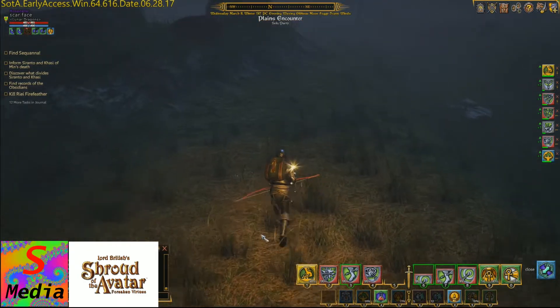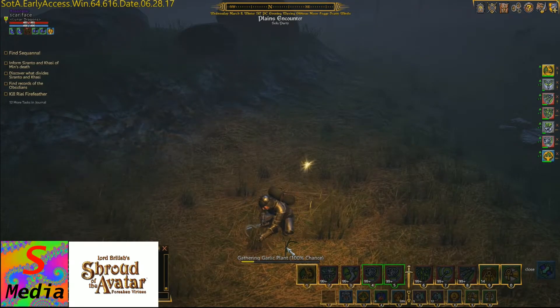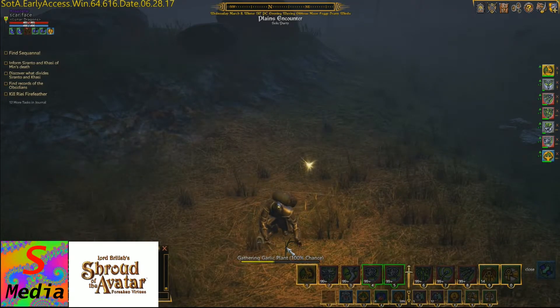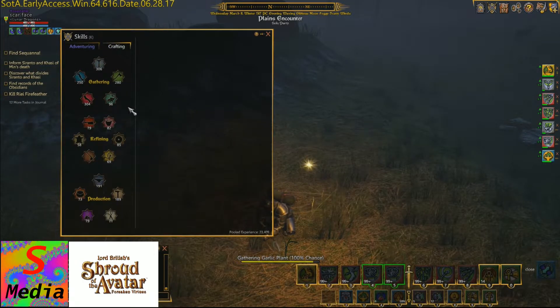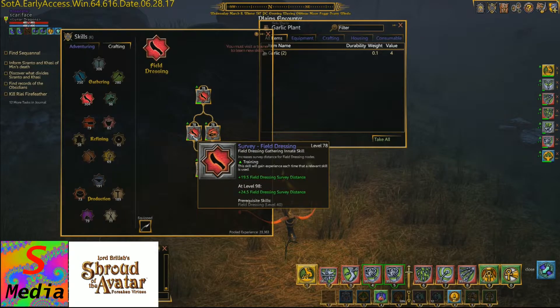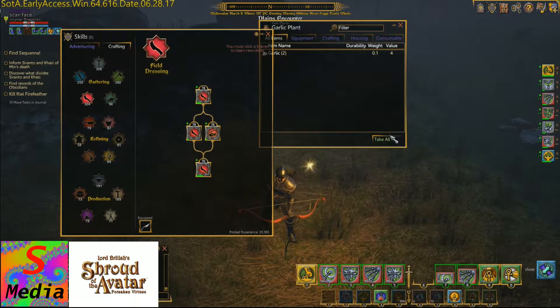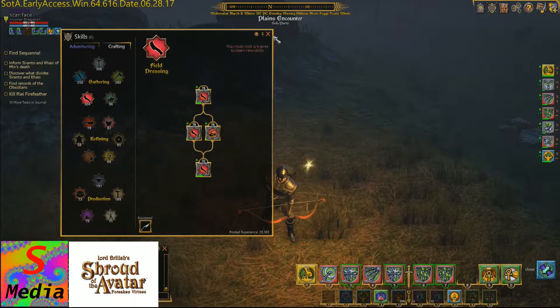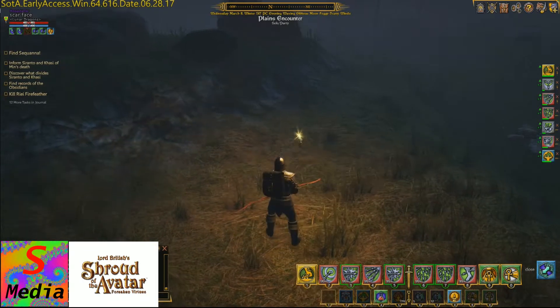I didn't notice a little thing up there. I get the sparkles because one of the skills in your crafting tree — this is swift gathering — is survey distance. And the higher that is, the more likely they are to sparkle at you, so it makes it easier for you to see them.